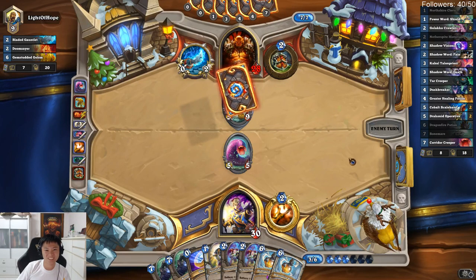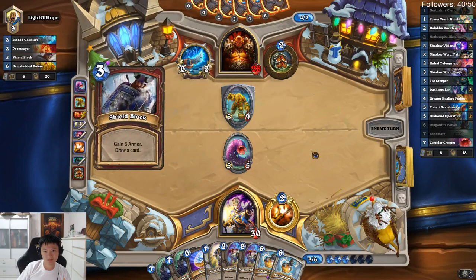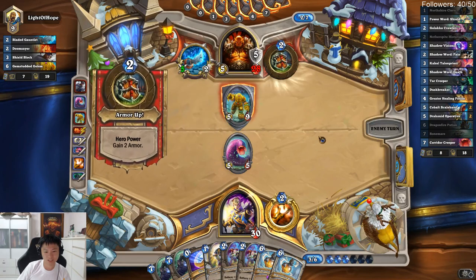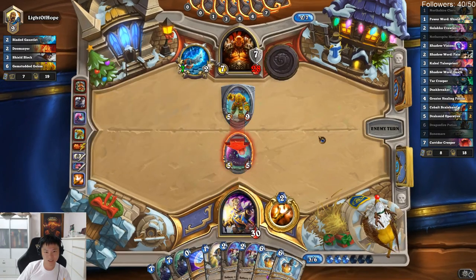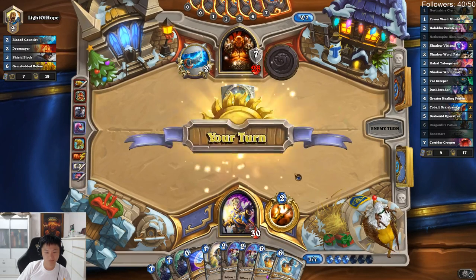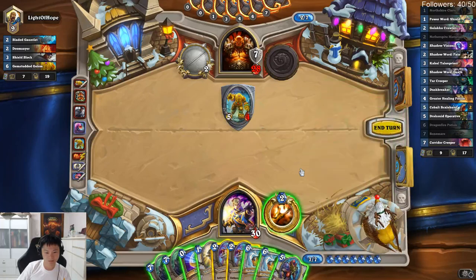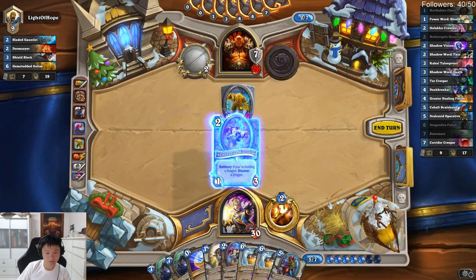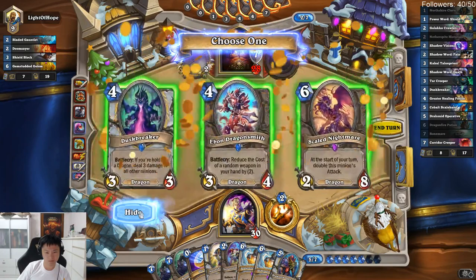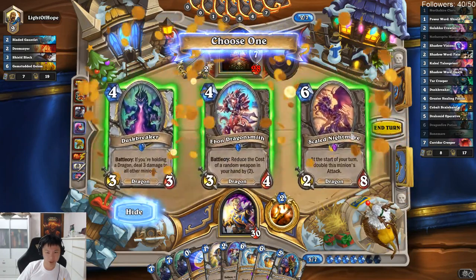There are 10,000 ways to gain armor. We can kill it now. This is a turn where I start using all these things — this can be good actually.